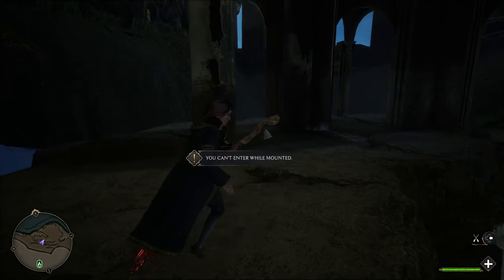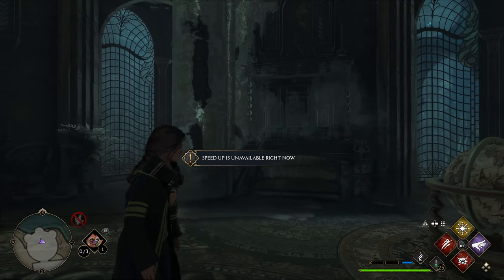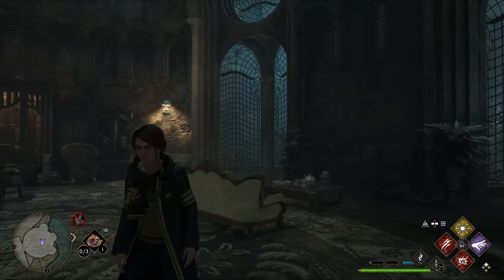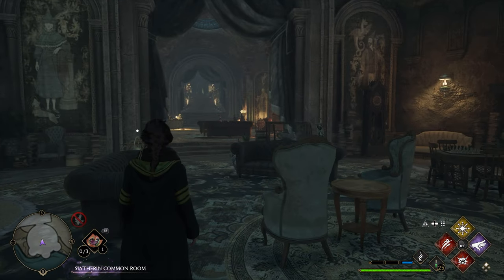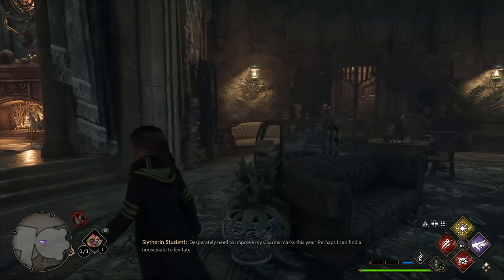They don't look like anything much right now but what you want to do is you will want to step on this stone and then just dismount your broom. Once you dismount you are literally in the Slytherin common room and you are free to walk around and interact with anything you want.